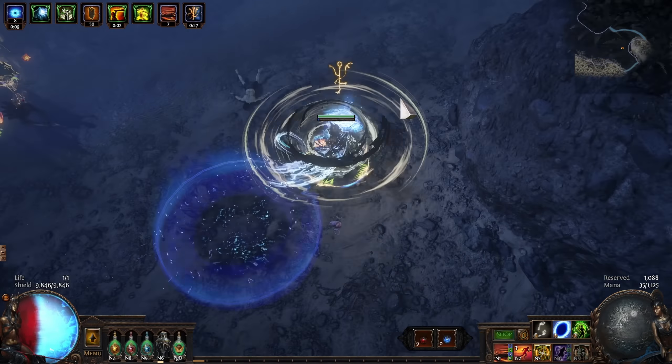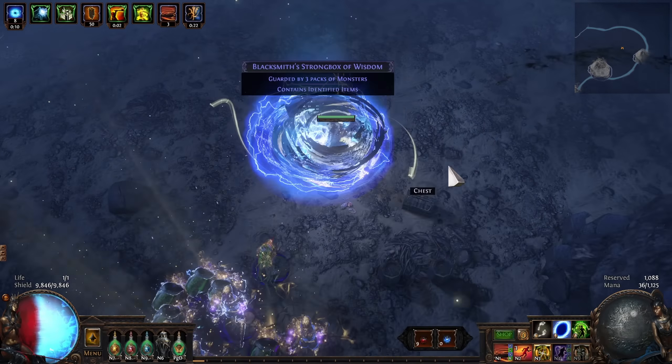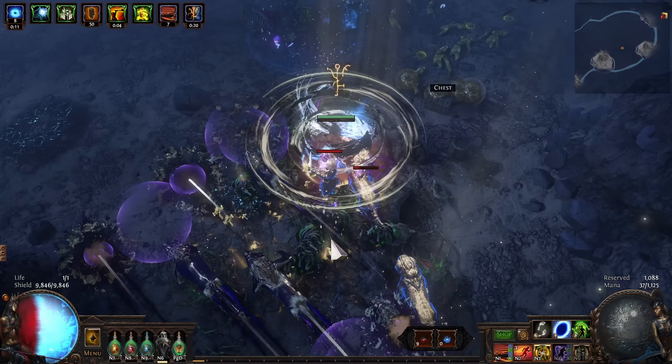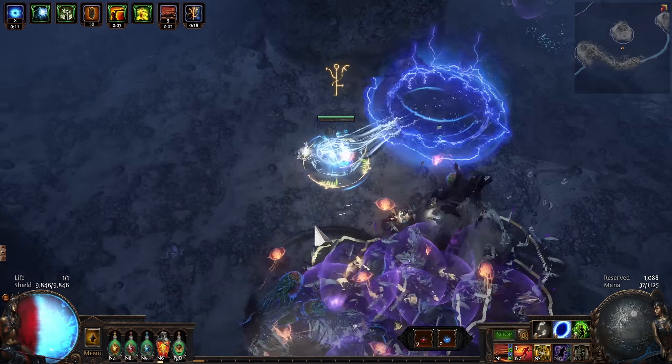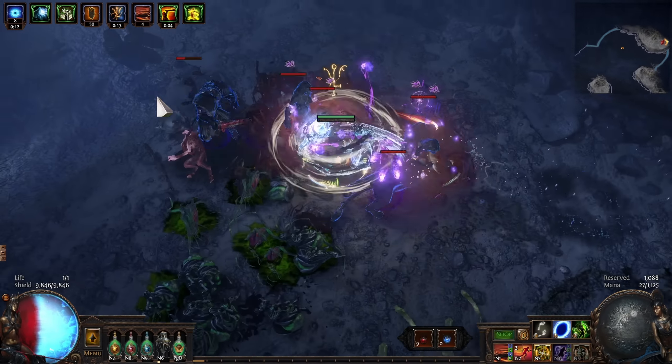So today I'm going to be talking about The Eternal Struggle, breaking down the stats that it has, talking about why it's good, and of course giving some insight onto what builds I think might be using it as either a cheap alternative to something like Ashes of the Stars, or maybe as your permanent endgame item.